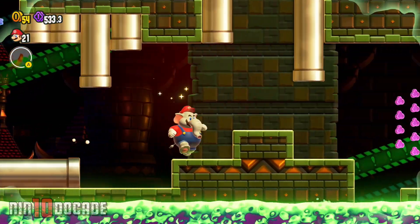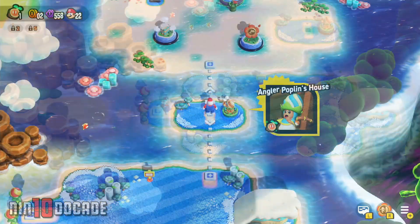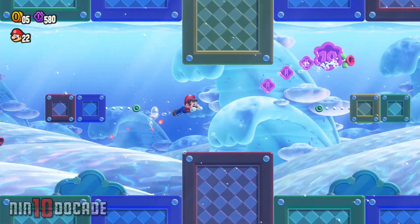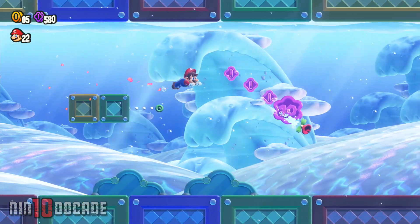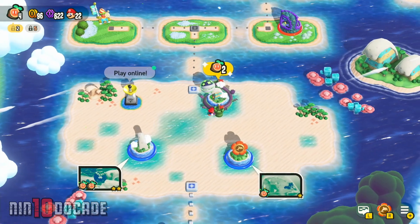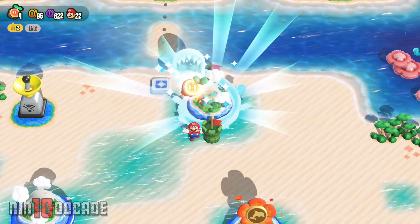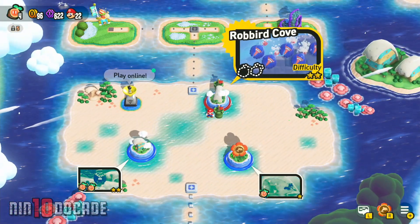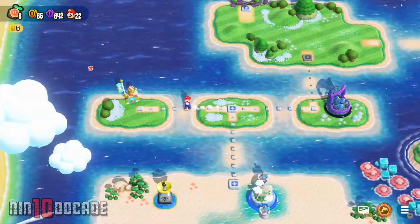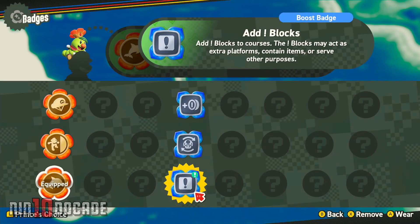Once you reach the Pipe Rock Plateau Palace, defeat the boss there and a path to Petal Isles will open. There you will have the opportunity to unlock the next badge by completing the badge challenge Dolphin Kick 1. As a reward for successfully completing this challenge, you will be gifted the Dolphin Kick Badge. Continuing on Petal Isle, you will need to go through a level with a Piranha Plant guarding it, which will unlock with enough wonder seeds — Robber Cove. Completing that level will reveal a branching path. Head to the left with the Poplin Shop, where you can purchase the Add Blocks Badge for 10 flower coins.